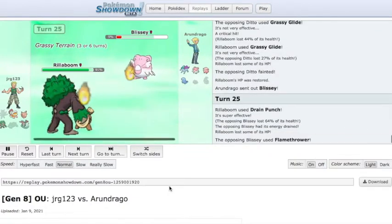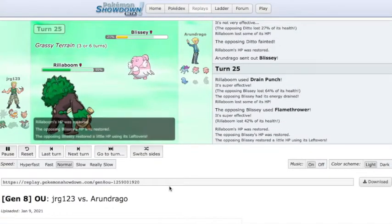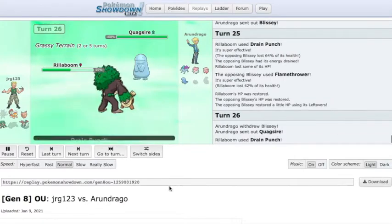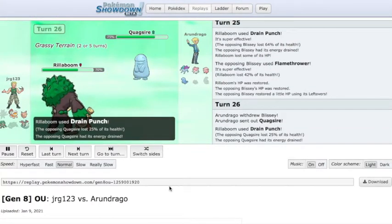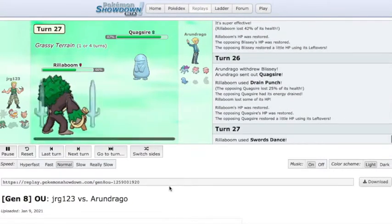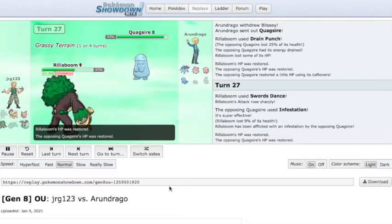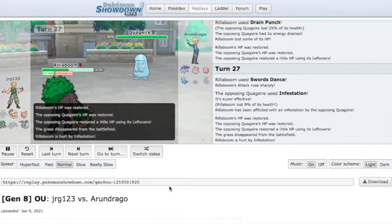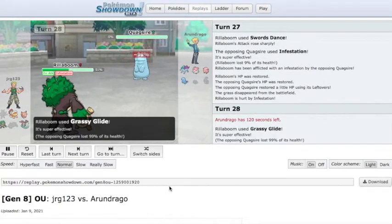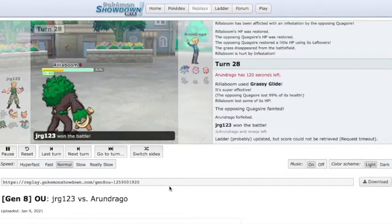Drain Punch on Rillaboom is a really cool idea. A lot of people like to run Superpower so you can go +2 and kill Ferrothorn. But very few people actually send out Ferrothorn hoping to beat Rillaboom one-on-one — what they basically want to do is chip it with Iron Barbs, potentially Rocky Helmet, and maybe click Gyro Ball. Since Rillaboom has pretty good physical defense, Drain Punch can actually counteract that chip that Pokemon like Ferrothorn and Skarmory are going to get on you. Skarmory rarely has Brave Bird anyway. That was a pretty easy win.